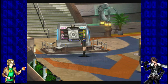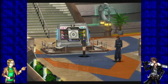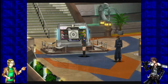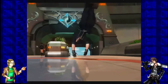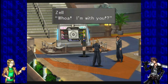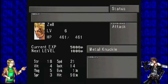Squall! Over here! I'll be announcing the squad assignments for the exam now. Let's see, you'll be with Zell — quite a lively fellow. Lively? He's just loud. Can't I switch members? I'm afraid that's not possible. Over here, Zell! Zell's limit break settings can also be changed. Yes, thank you.